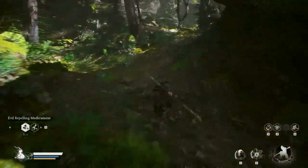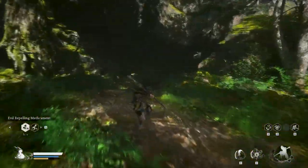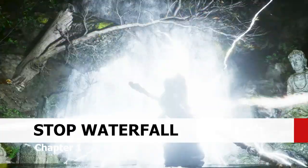Travel to the Chapter 1 shrine called Outside the Forest and follow this path to the waterfall. Stop the waterfall and go into the cave.